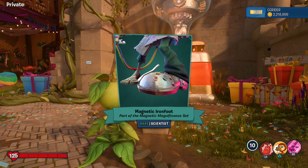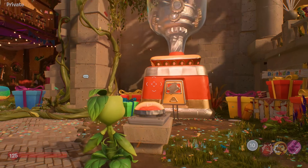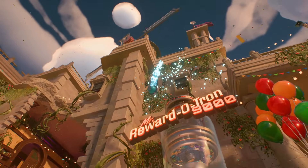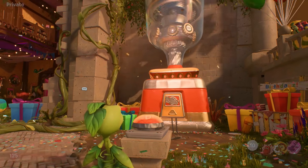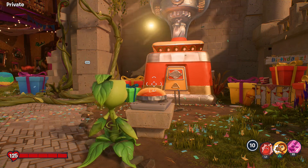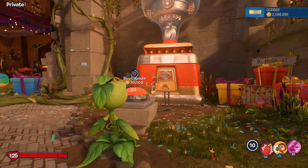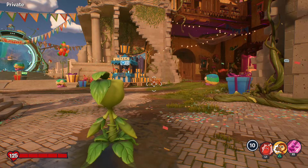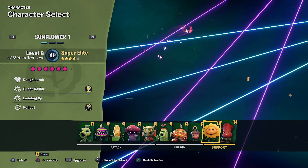Magnetic Iron Foot, part of the Magnetic Magnificence set for the Scientist - quite a tongue twister. One of these days, one of these times, it'll be a Zebra Chomper! Dance of Heroes gesture for the Super Brains. Green Beard Golfer, part of the Golf Gully set for the All-Star - getting a lot of All-Star set pieces. Cyber Chin Citrus Cyber set for the Citron - like a little stereo piece. Prickle Star gesture for the Cactus - my favorite gestures are always the Cactus ones. And Tiger Birch Acorn costume!